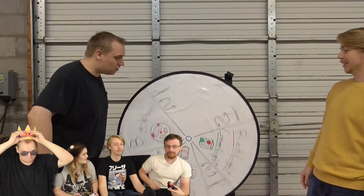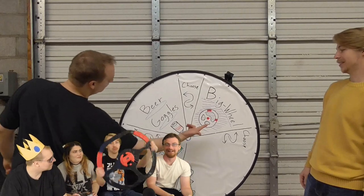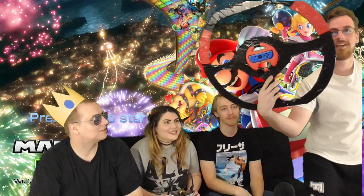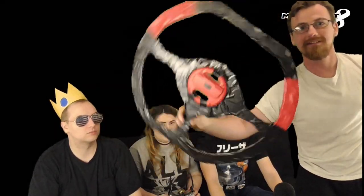I immediately got the one I said I wanted, so now I'm okay with it. Bob got Big Wheel — the second thing he said he wanted. We've got a giant steering wheel for him. It's rather large and he'll have to use the motion controls to steer.